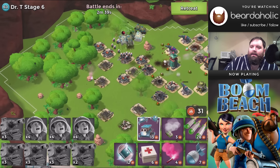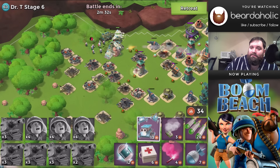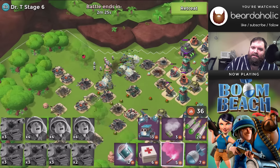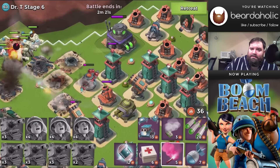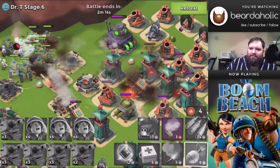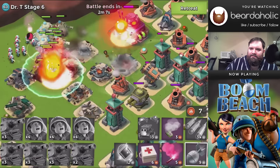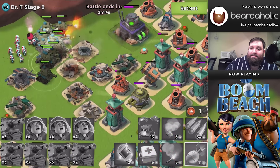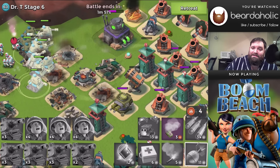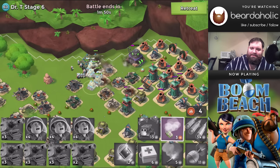Flare up to the very top line. Hopefully everything should be nicely hurt from all the barrages and artilleries you've thrown at the shock launcher and boom cannon. From here, doing damage to the sniper towers and rocket launcher will make your life easier. If you're able to take those out, great — but even if you can only crack them, you'll be okay.